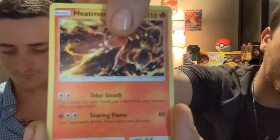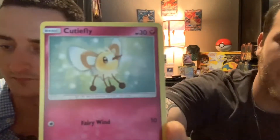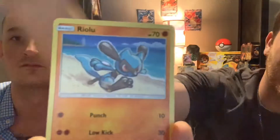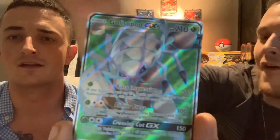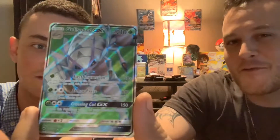Fairy Energy, Heatmor, Poipole — keeps it low down — Alolan Grimer, Meowth, reverse Scoop Up — and that is Dougie's second full art on this pull! I'm upset — Dougie's getting all the good ones. Dang. Golisopod GX full art pull!